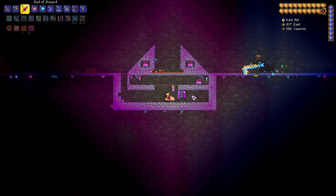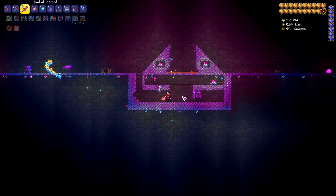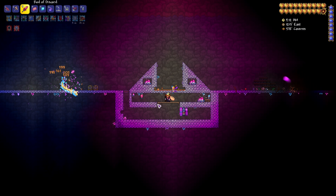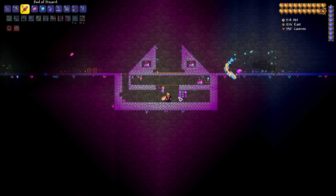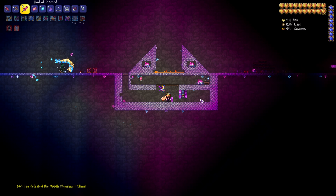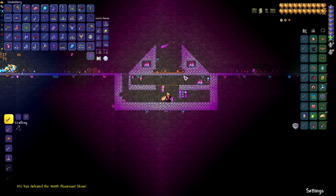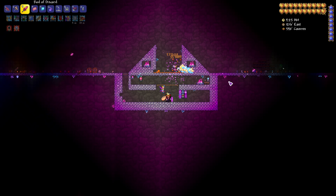Another thing about chaos elementals: they don't spawn if you have a background in your mob farm, so leave it open. The shadow candle should remove that requirement, but just in case I would recommend leaving the background open anyway.